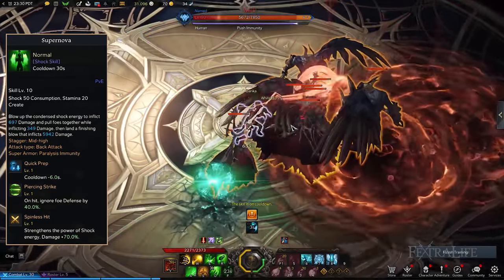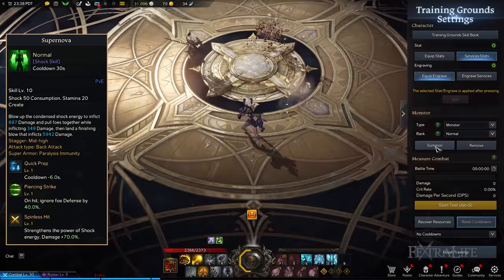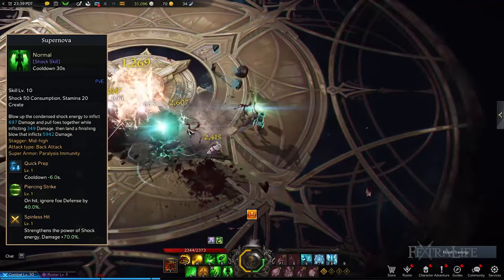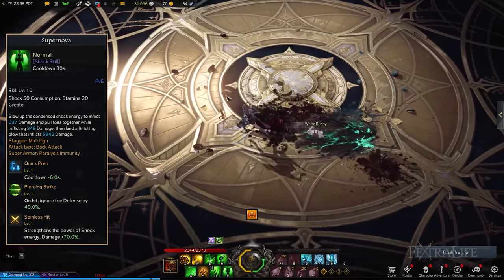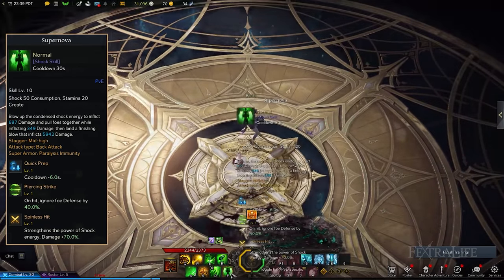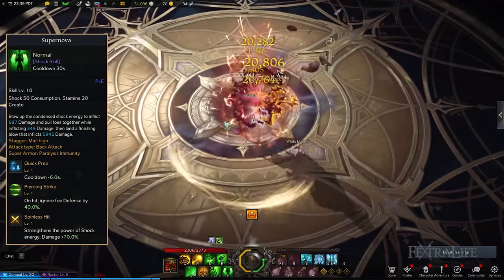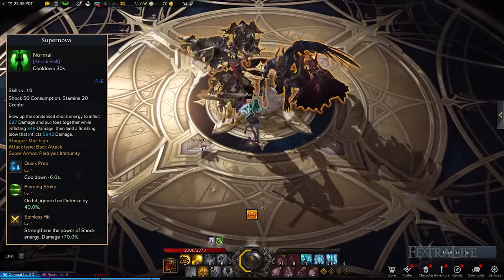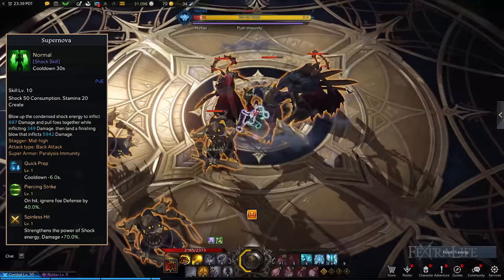Supernova, unlocked at combat level 50, allows you to deal increasing damage when you conjure a ball of energy, group enemies together, and unleash a massive explosion by punching it. Supernova is a very good damage skill, and to make it more effective you're going to need Quick Prep, Piercing Strike, and Spinless Hit. This combination reduces the skill's cooldown period, ignores the enemy's defense which weakens them, and delivers higher damage than intended.